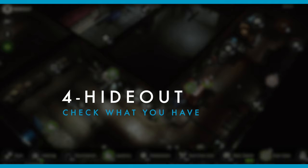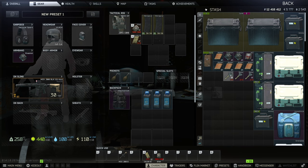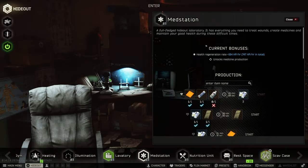Similar to the insurance screen, the tab key lets you toggle between your hideout and the stash. Pressing tab brings you to your stash, tab once again, and you are in the station you were before and you can continue crafting.